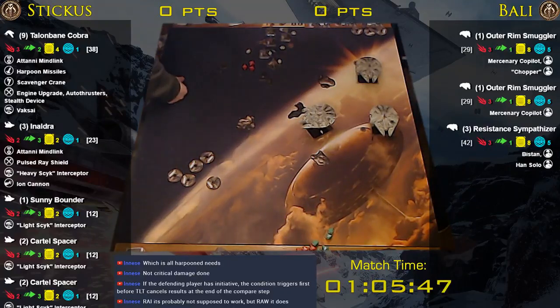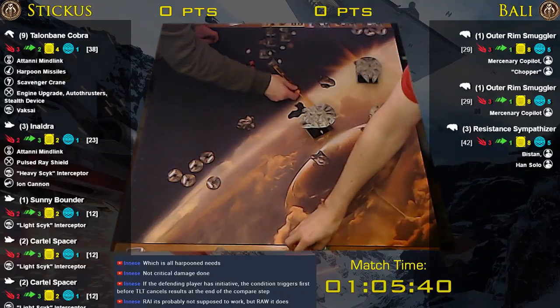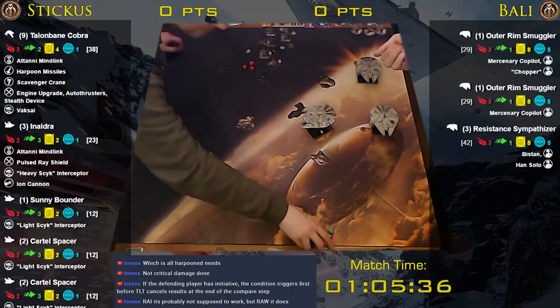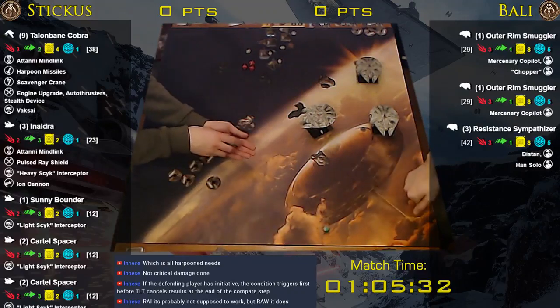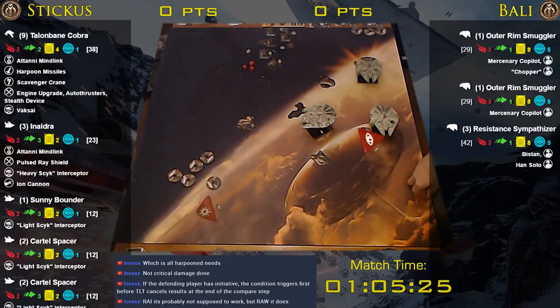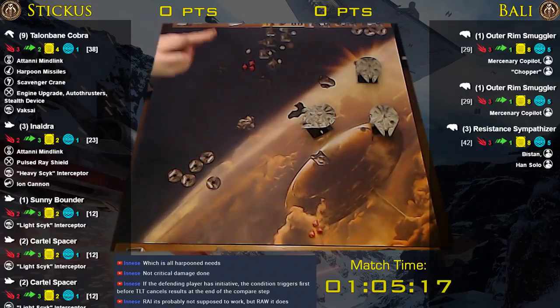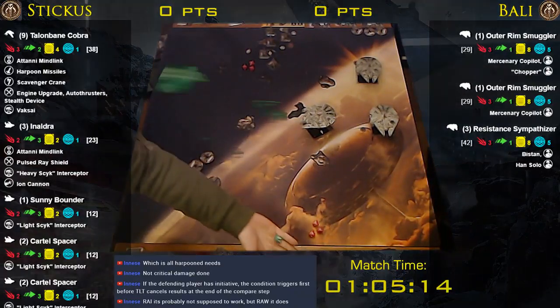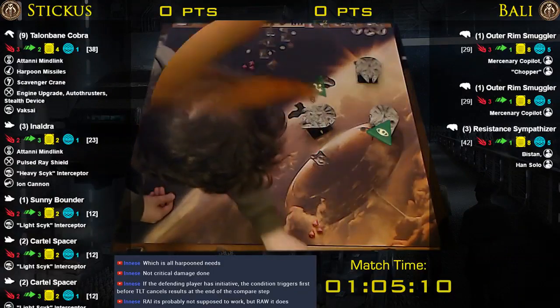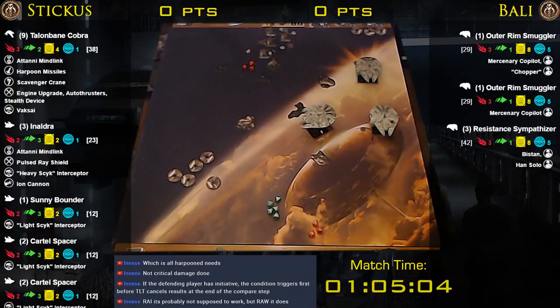Inaldra doesn't have a shot on anybody. Your Sympathizer does though — range three, unobstructed, shooting right back. Range three, double the range bonus, stealth device — five dice. And autothrusters. I'll spend the focus — two crits and a hit. I spent the focus, so one, two, and three. Talonbane with stealth device and autothrusters — 100% thumbs up.